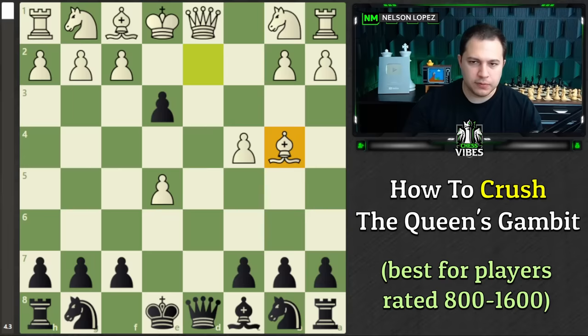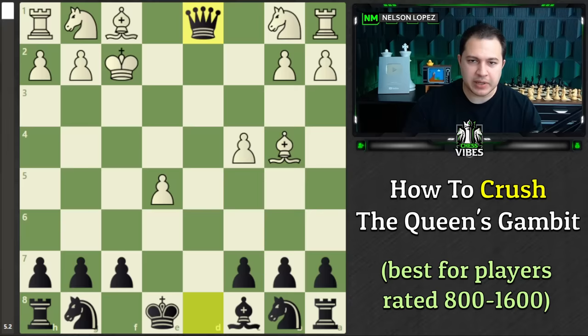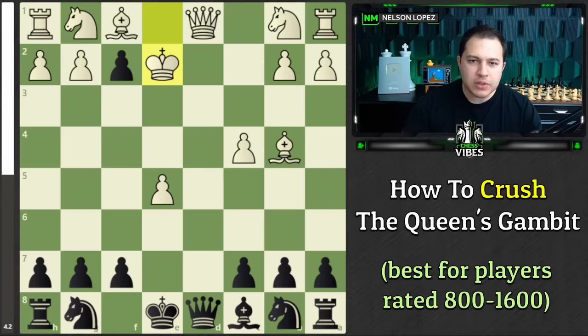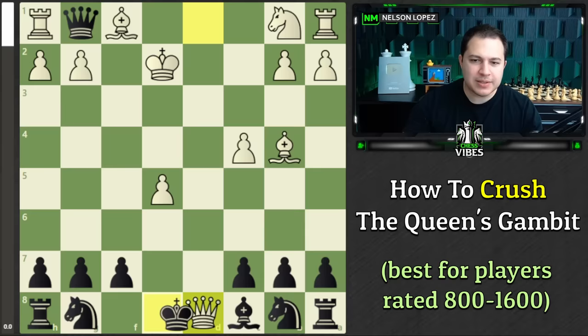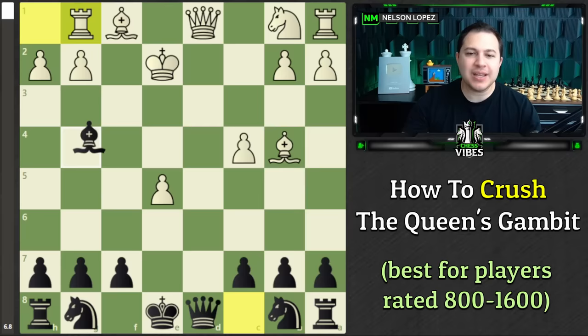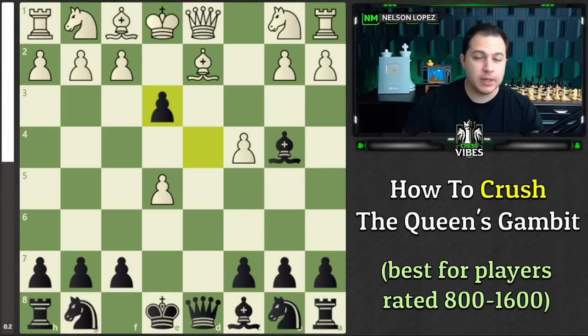White has a couple of options and they're all kind of bad. What a lot of people think is: your Bishop is undefended, I'm going to take a free piece. And now we have a killer move. E takes F2 check — that's the winning move. If the King takes, White's Queen is undefended, and we simply take a free Queen. So White has to play King to E2 to keep the King guarding the Queen. We promote to a Knight with check, which forces White to recapture, and that gives us time to play Bishop G4, lining up and winning the Queen. Almost 70,000 players have played this and fallen into this trap.